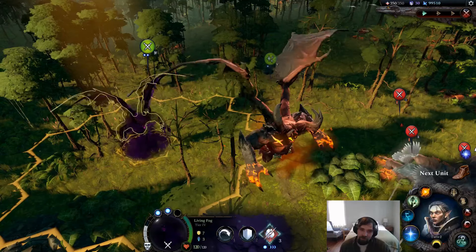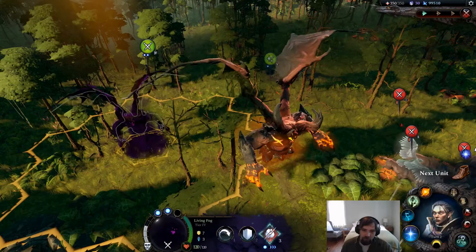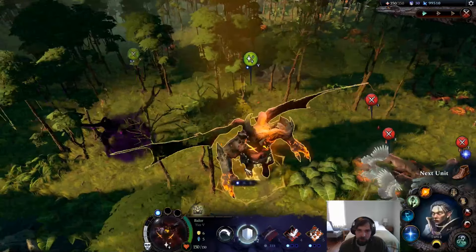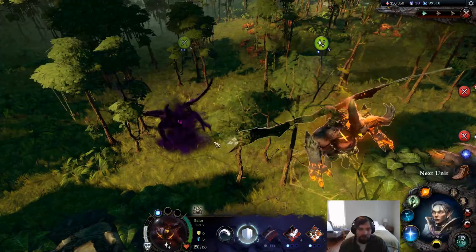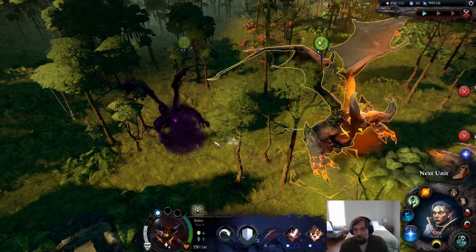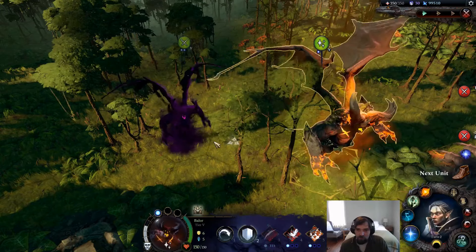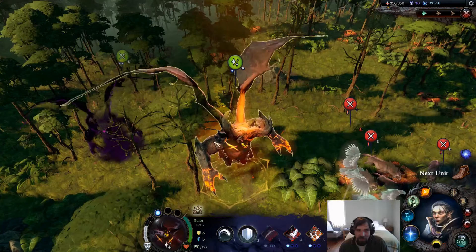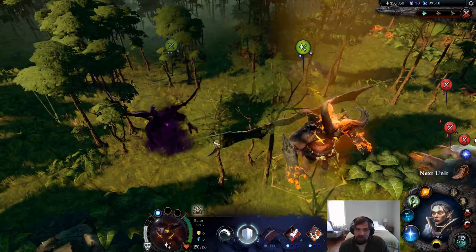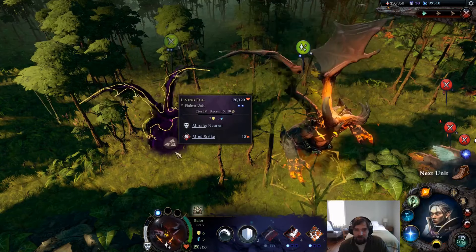My name is Winslaya and welcome to my video talking about how these two units — the Living Fog over here on the left and the Baelor over here on the right — have the same model, and how it's really neat that I didn't notice that until more recently, until it was pointed out to me on Discord. There are just so many different units in the game, and I think this is actually the only situation where they reuse something in such a way that you really just can't see it very easily.